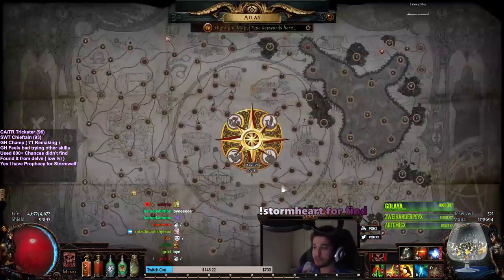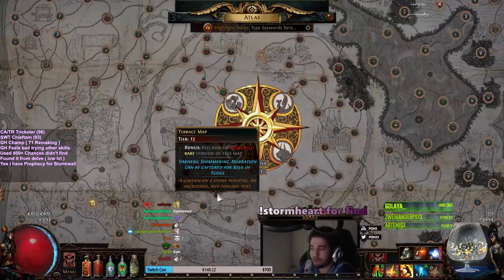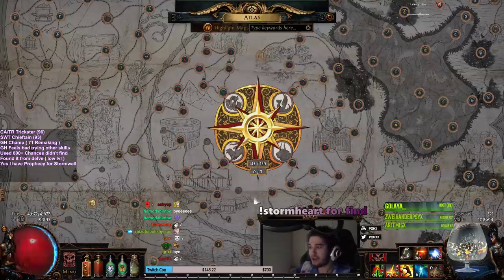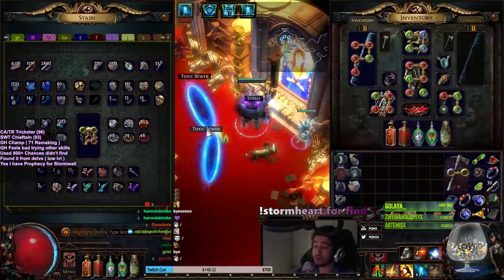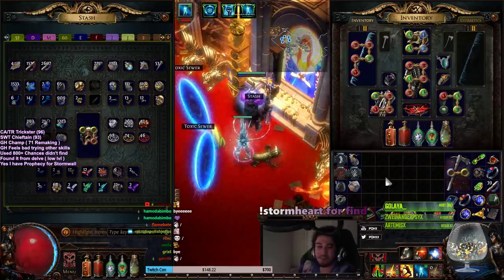And because in this league I decided to go for a full atlas completion, I just don't really have much of a point in playing this character right now. So I may end up respeccing it again. I have so many regret orbs, so I might just remove it and make him a caster instead. Like I said, I'm just not really a big fan of melee builds.